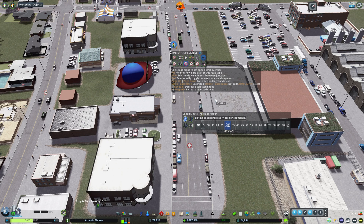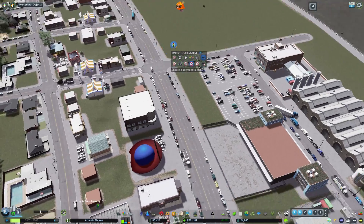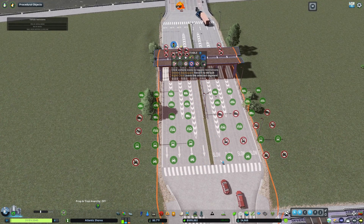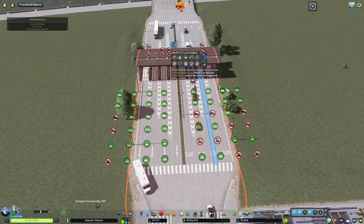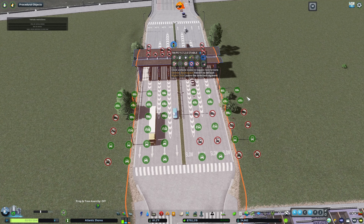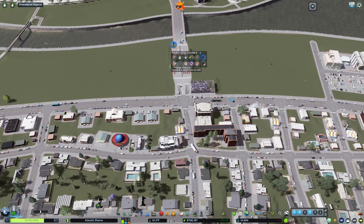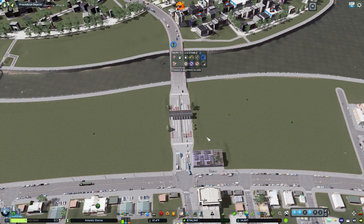Vehicle restrictions — I'll show you one spot where I've done that. Here at a toll booth, you can see different vehicle restrictions for the segment. We are not allowing buses or trucks on the left side here — we're only allowing them on the right two lanes. We're not allowing cars on the right two lanes, and all the way on the right we're not allowing trucks either. So trucks are supposed to choose this lane here. I also have it set to Old Town over here in the regular game, so we don't have any trucks going that way.